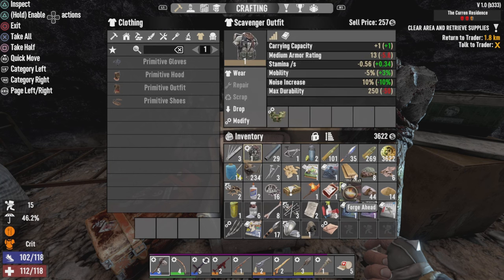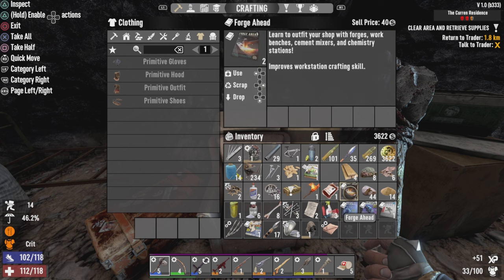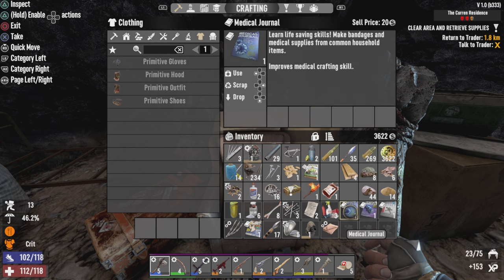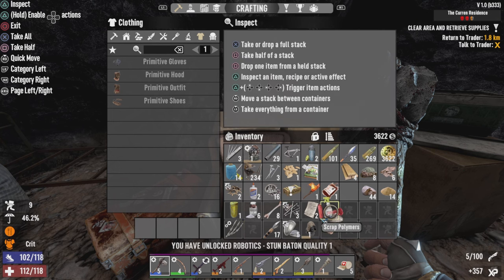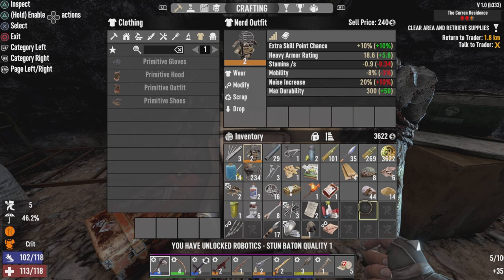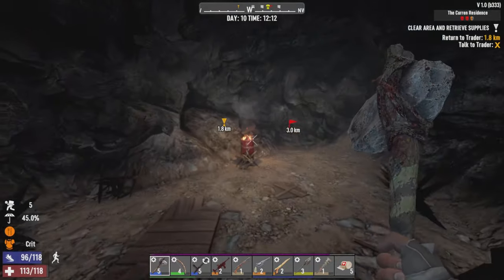Let's put on nerd armor real quick. Nothing out of the forge head. Medical journal. Got electrical traps. We might have gotten a double on that. Hey, we've unlocked the stun baton — awesome. Pretty good loot, all things considered.